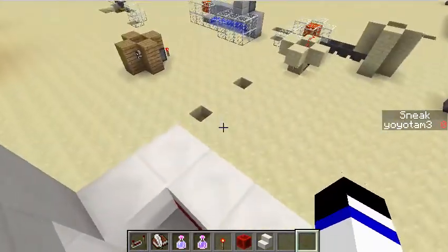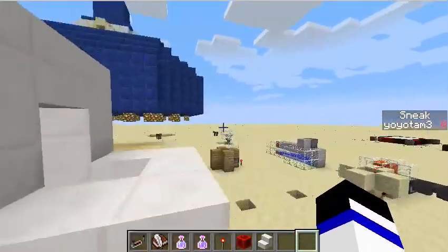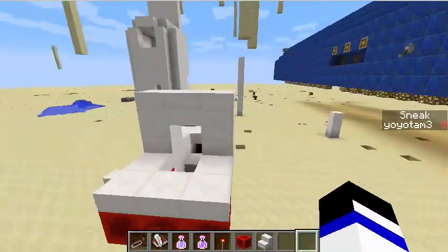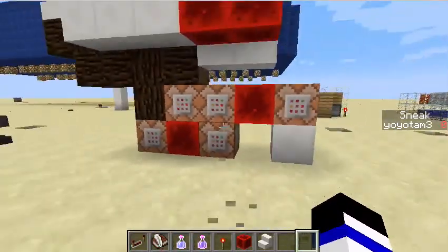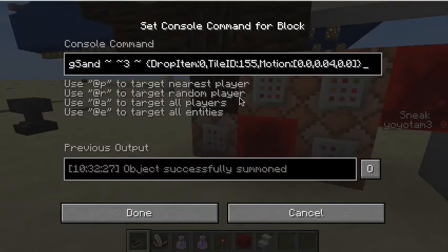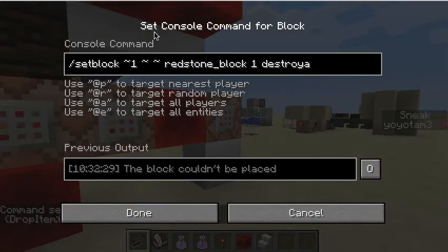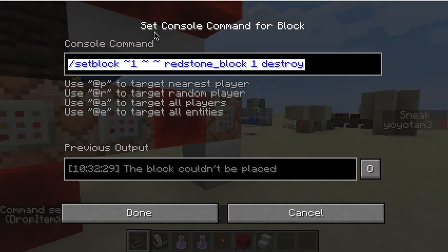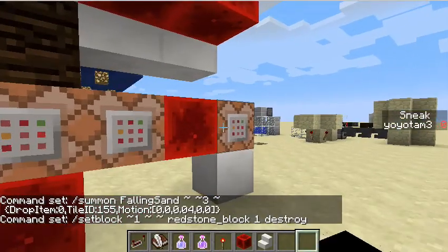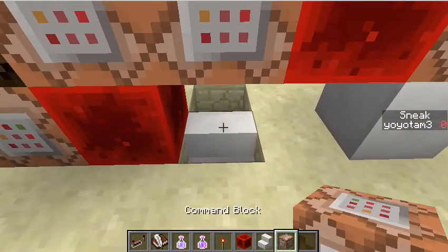And in this episode, I'll be showing you two things: how to make disguised falling sand, and also how to make a shrinking machine like this. All the circuit that's in this is these five command blocks. I'll put all the commands in the description in case you need them, and I'll show you where to put them in this circuit.